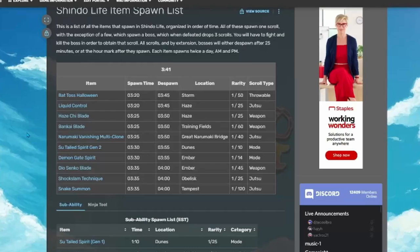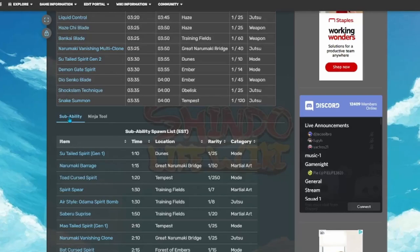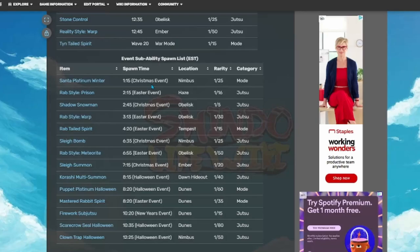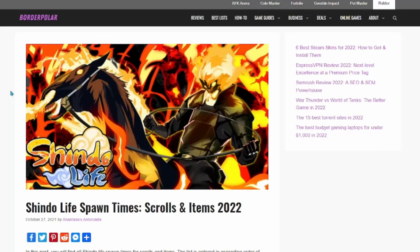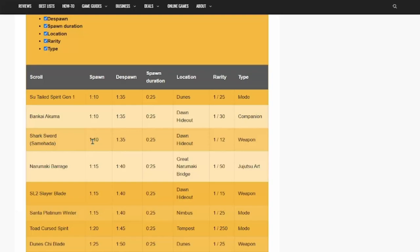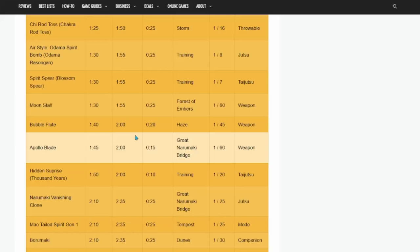I'm going to show you two resources I like to use. The first is the Shindo Life wiki — it's super organized by category, so if you're looking for sub abilities you click sub abilities, ninja tools shows all ninja tools, and so on. The second is Borde Polar, which I'll link in the description. It has every single scroll in order, showing the spawn time, despawn time, how long it spawns for, the location, type, and rarity.